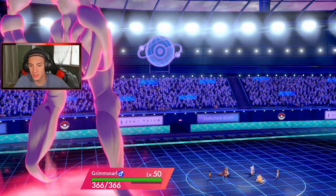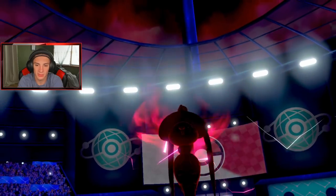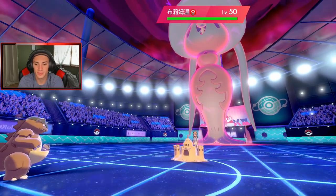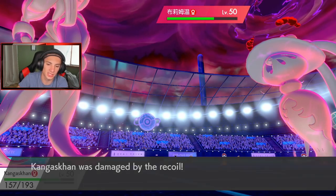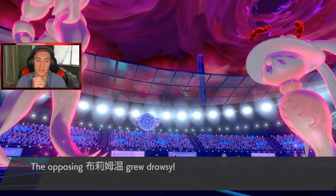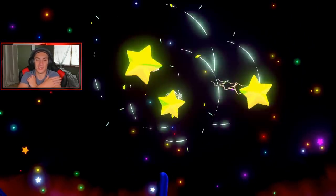His big boy Grimmsnarl is going to Dynamax as well. He has a Weakness Policy so I don't want to trigger it with Overgrowth — he'll just eat that up and activate the policy. He goes into Hatterene — no Trick Room, no biscuit! I can roll out with Double-Edge here which is wonderful. Double-Edge comes out first, does big STAB damage. I take some recoil which is scary. G-Max Snooze comes out — the opposing Pokemon are getting drowsy. Earth Power on Kangaskhan but it eats that up fine, just a little snack.